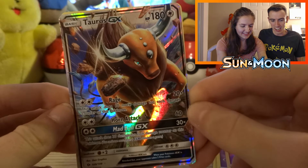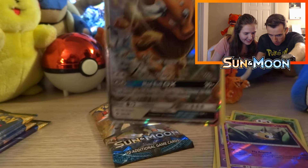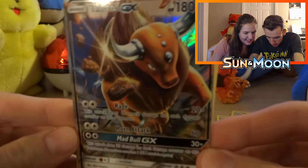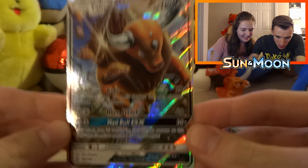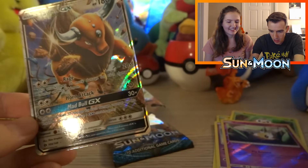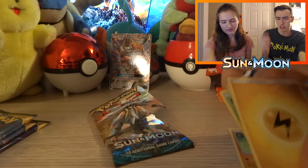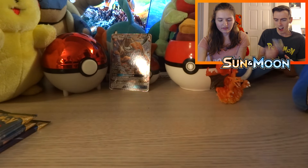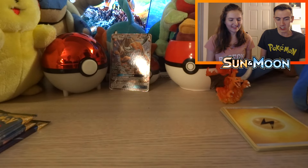Oh my gosh, look at that guys! Our very first pack and we pulled a Tauros GX! It's not full art or anything but that is so holographic, super shiny. We're going to set that in the back. And there's a Lightning Energy — every Sun and Moon pack includes energy. The Solgaleo pack had a GX!